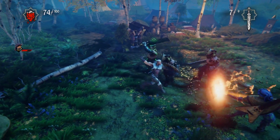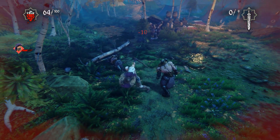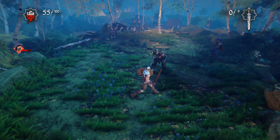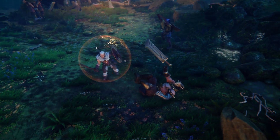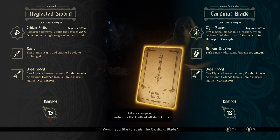A lot of enemies to keep track of — trying to be careful. Trying very hard to be careful here. Can you give me the bubble? I thought I saw the popup a second ago. I got hit trying to figure out the spell casting — I saw it say LB so I tried to press it but it went away. I'm like, why did it go away? Like a compass, it indicates the truth of all directions.